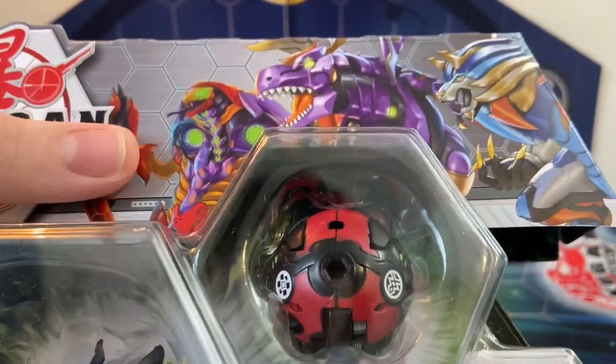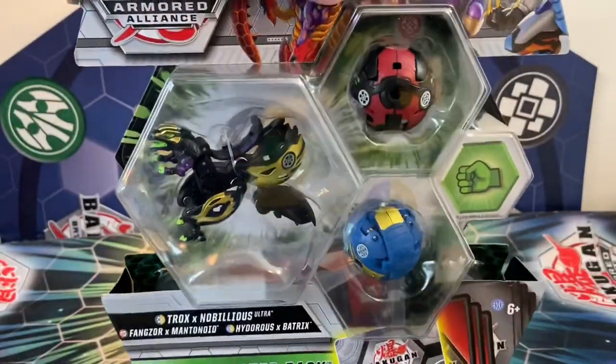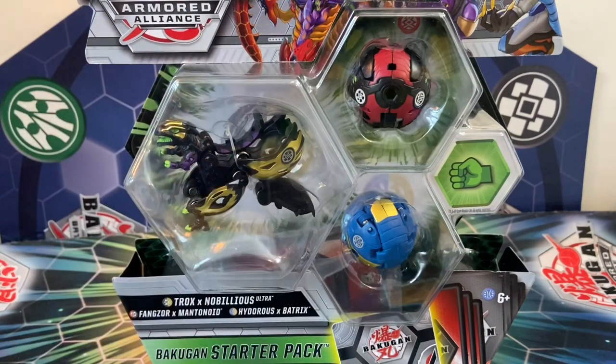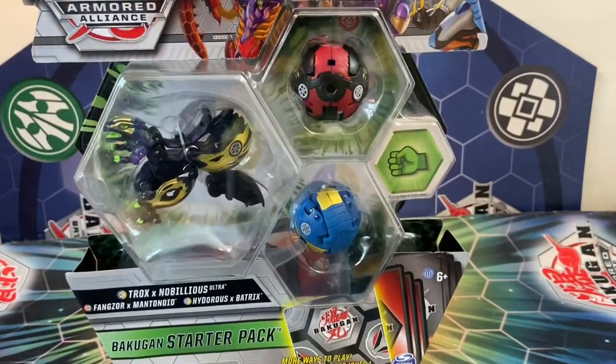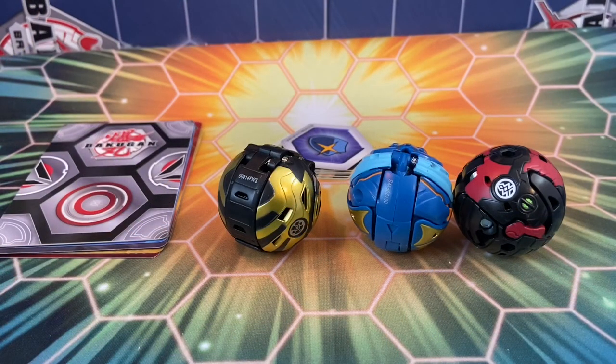On the top we actually get Fangsora x Mantanoid, Hydrus x Batrix, and then Trox x Nobilius. Hydrus Batrix is a really great design, and these two — Trox Nobilius and Fangsora Mantanoid — I don't actually own yet, so this is going to be my first time opening them up. Both of them look fantastic. On the back there's basically nothing. Without further ado let's crack this open and take a look at the three Bakugan inside, plus the cards, gate trainer, cores.